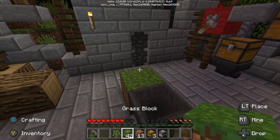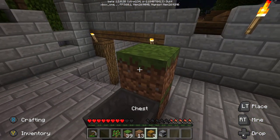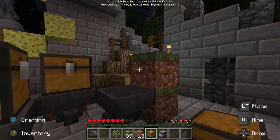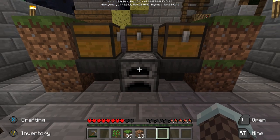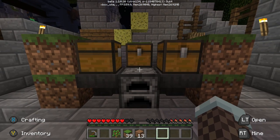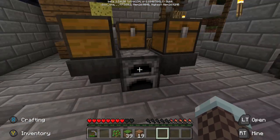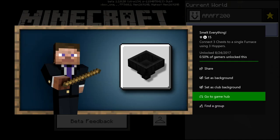We were showing this way specifically in case you didn't use the tutorial world to get this achievement. Hoppers aren't hard to make at all — you just need about five iron and a chest for each. Achievements on this actually take a little bit to pop. After about 40 seconds it popped for me, and there's an extra 15 gamerscore.